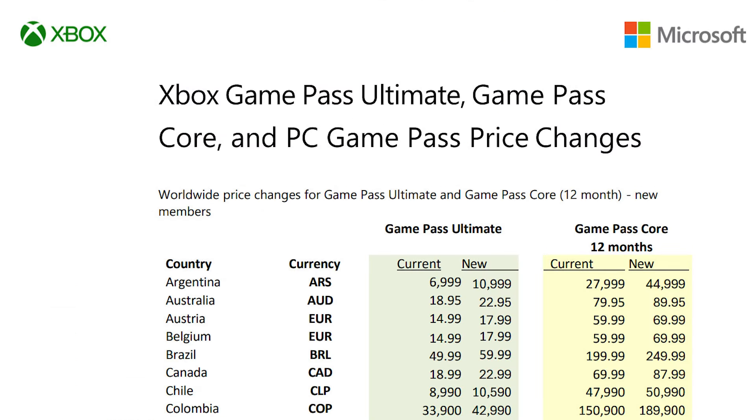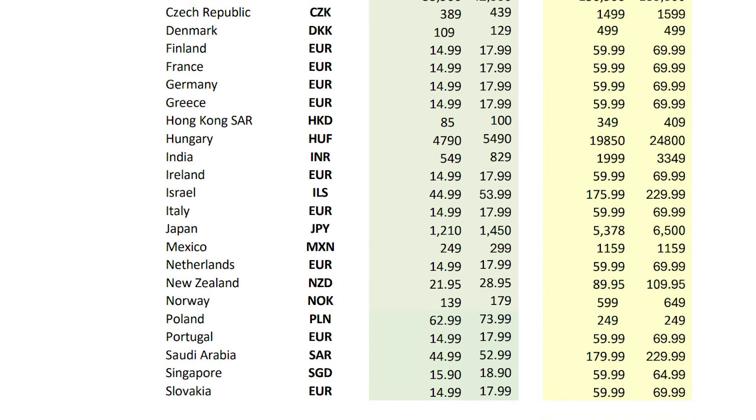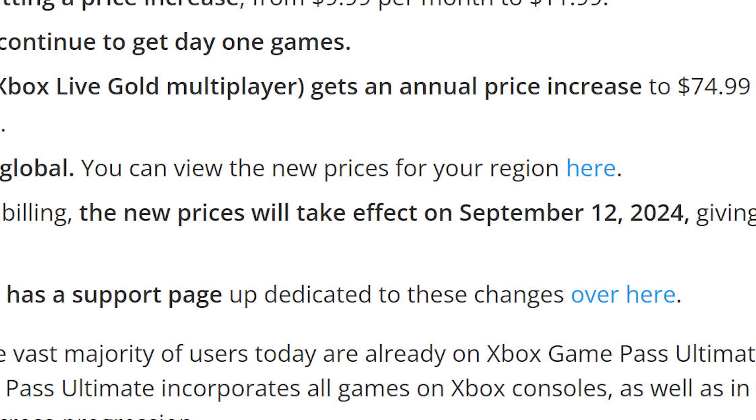Now these are the US prices. Here is the list of all the price changes in your specific region — I'll link this in the description. The new recurring prices take effect on September 12, 2024.